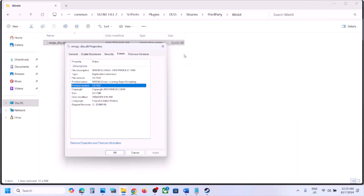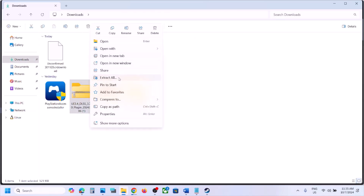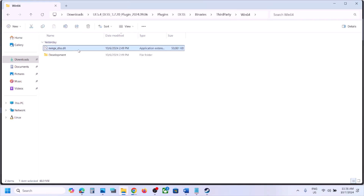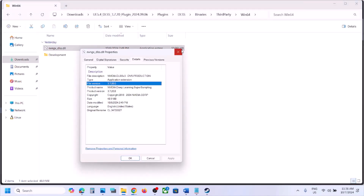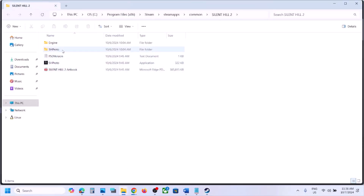We will replace the old file with the new one. Once the download is complete, go to your Downloads folder, right-click the ZIP file, click Extract All, and open the extracted folder. Navigate to Plugins > DLSS > Binaries > ThirdParty > Win64 — you will see the DLSS DLL file. Right-click and check Details to confirm it shows version 3.7.20.